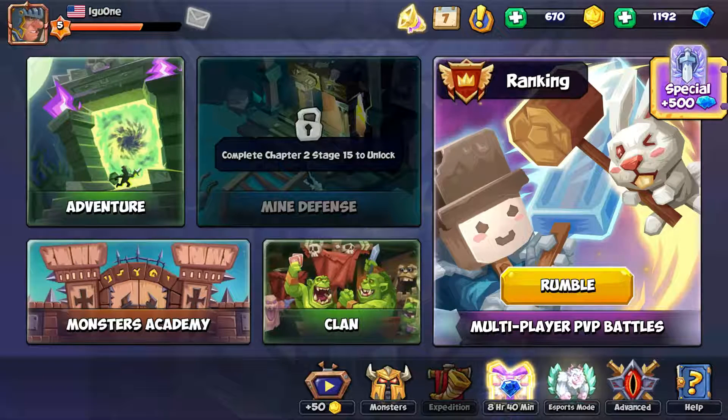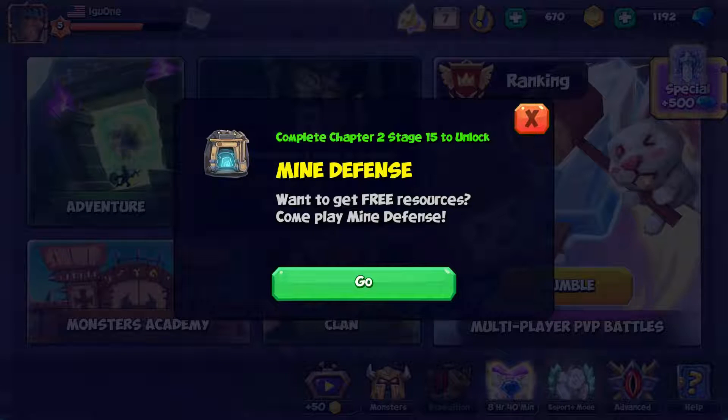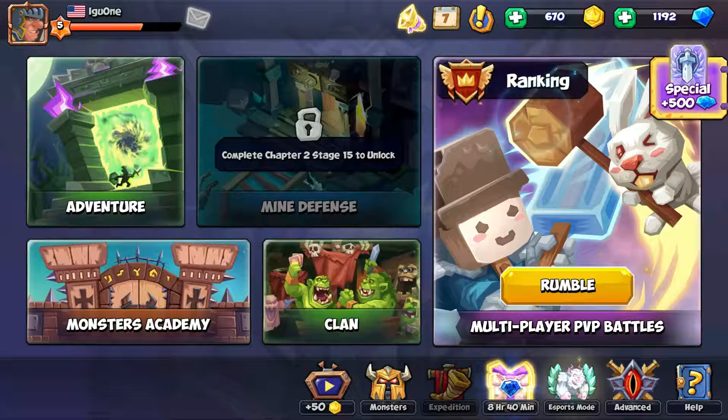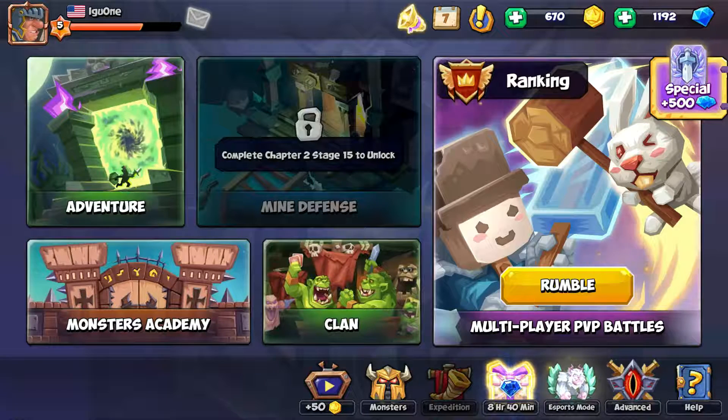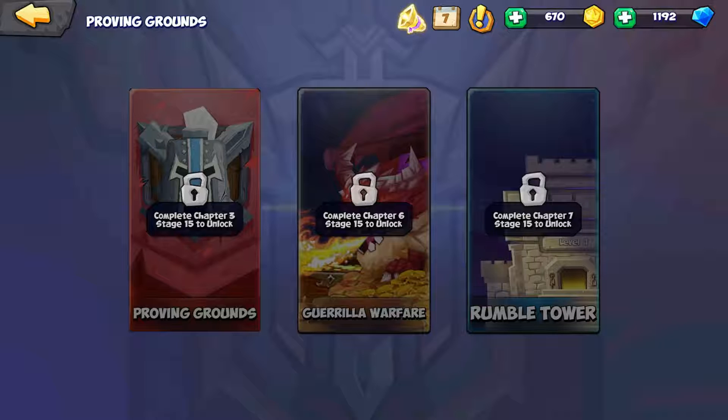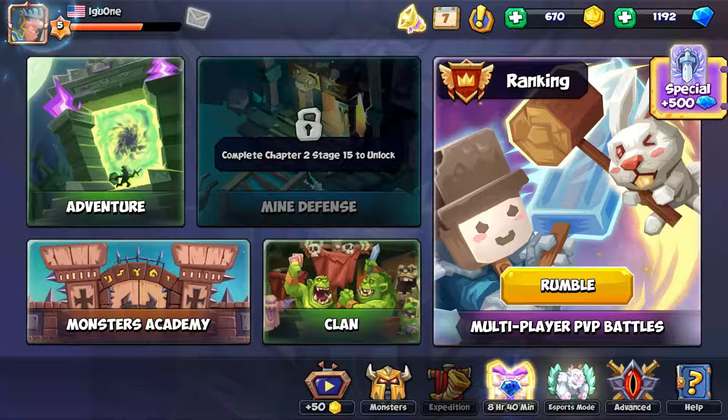Let's take a look at the adventure, because I've got some things that are locked here. For instance, mind defense — I have to complete stage 15 of chapter 2. Then if you look at the bottom, one thing they have is eSports mode, which unfortunately requires four monsters at 12th level. Good luck with that. And advance is what I'm looking at — they've got Proving Grounds, Guerrilla Warfare, and Rumble Tower, but each one requires you to advance in the adventure.